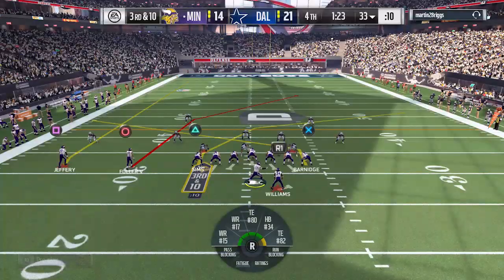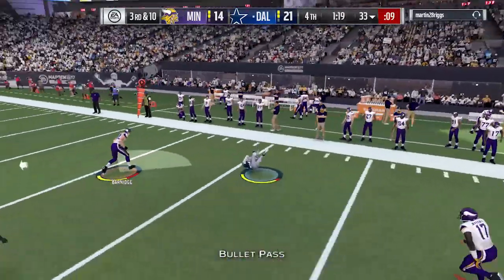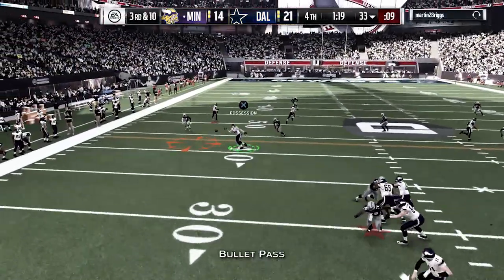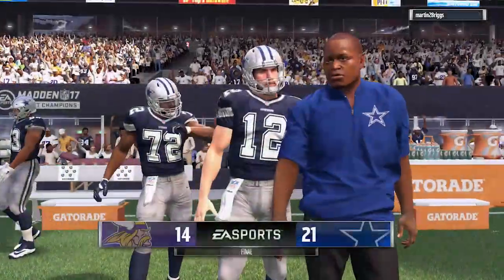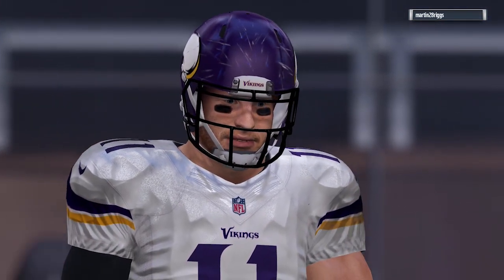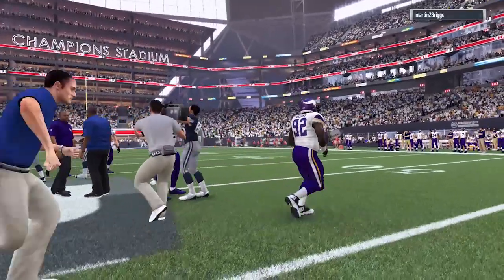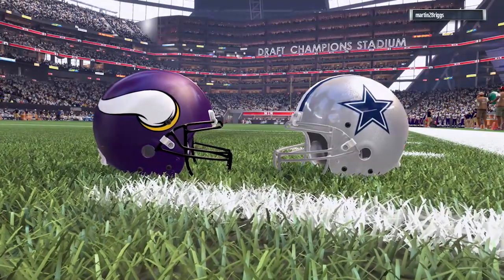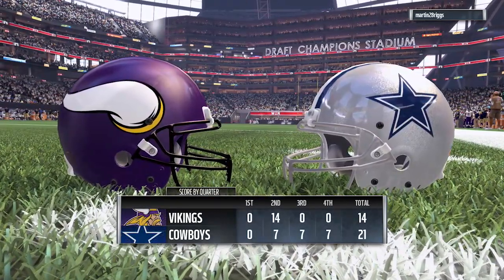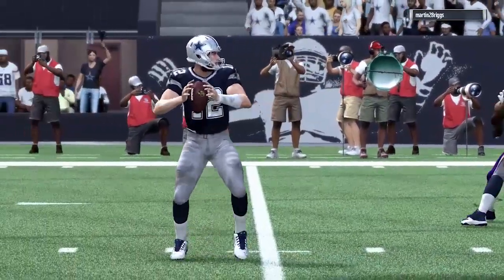Fourth quarter — we have to get a touchdown to tie things up. We miss the first pass, the second pass — and Carson Wentz throws a horrendous interception with no pressure on the play, just throws it right to the defender. I have no words for how bad that pass was. Felt like we could have maybe come back and at least tied the game, forced overtime, but it is what it is.